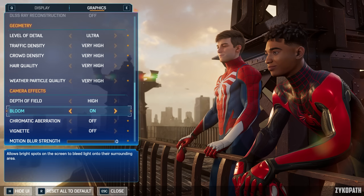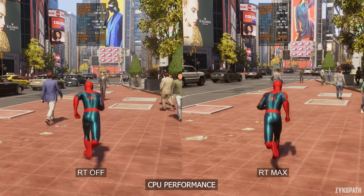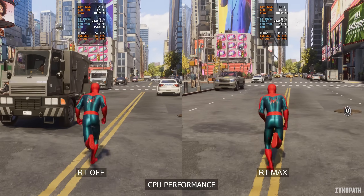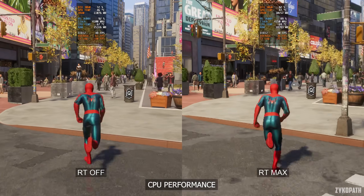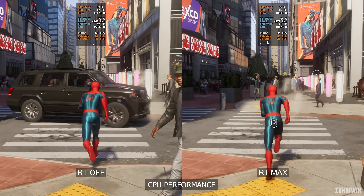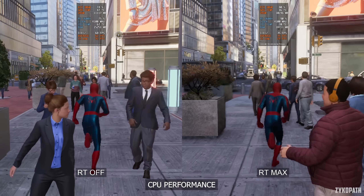Let's start with CPU performance. Using CPU-limited settings, the R5 3600X without ray tracing achieves an average of around 60 fps while running around a heavily populated part of the city, and the 1% lows dipped to as low as 40 fps. This is kind of impressive considering the amount of things going on and the immediately noticeable increase in the number of pedestrians and vehicles compared to the first game.